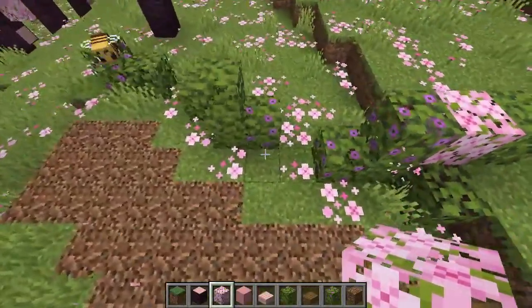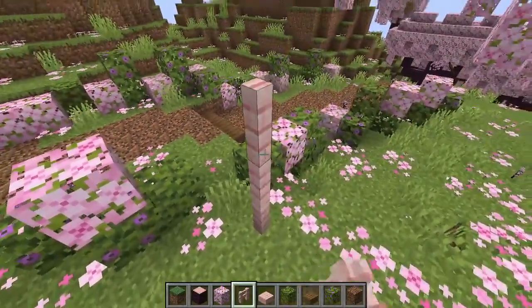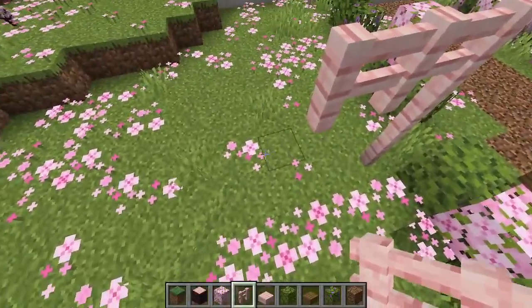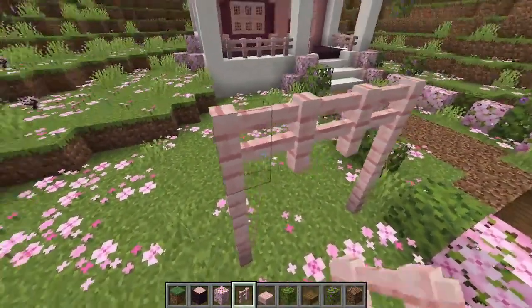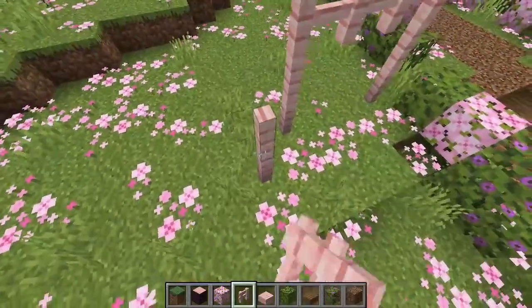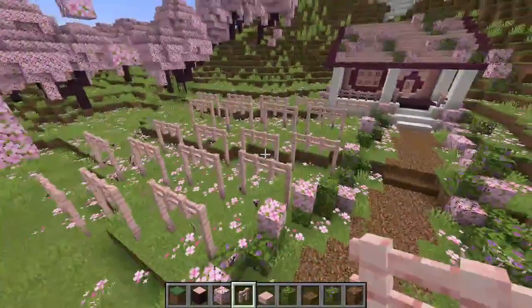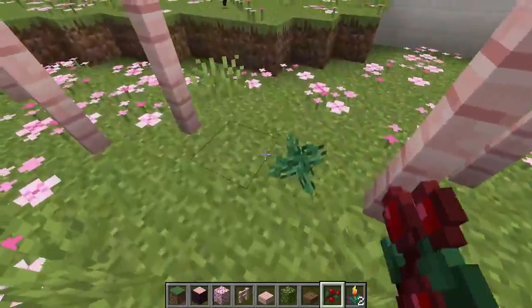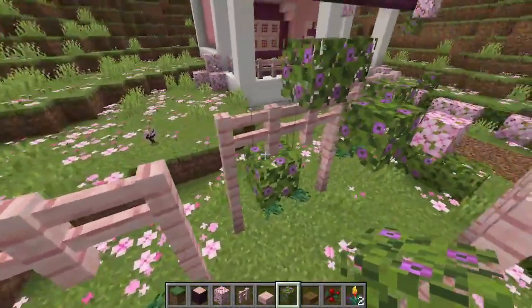On one side of the path, after clearing out the trees, I added in cherry wood fences three high to start the process of making the vineyard. I wanted to offset these rows slightly, so each section of fences I offset by just one block to give it a little more character. For the grapes themselves I added sweet berries and then a few flowering azalea leaves over the top of the grape arbors, and I think it turned out super cute.